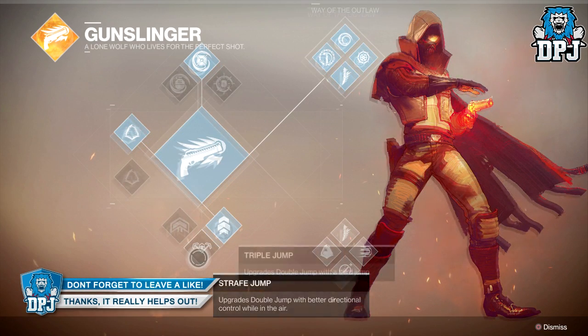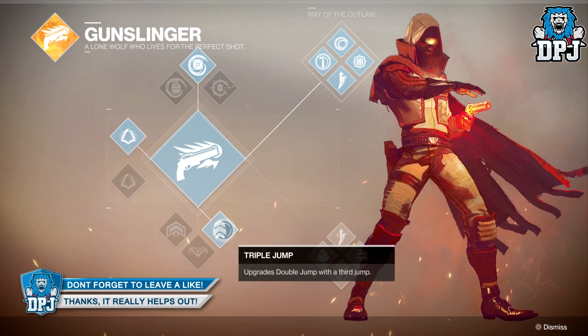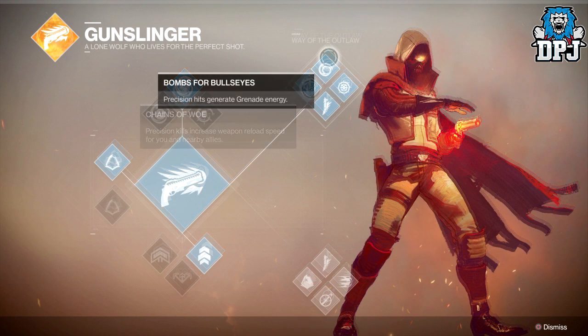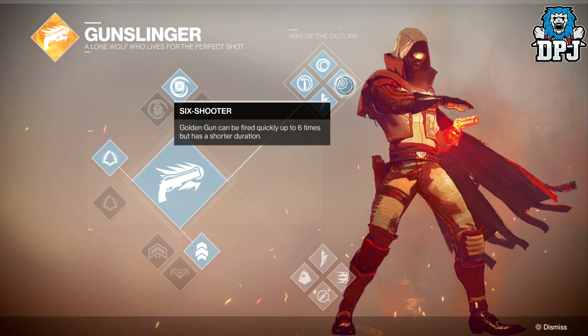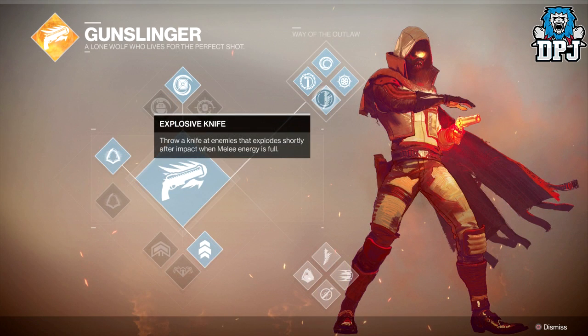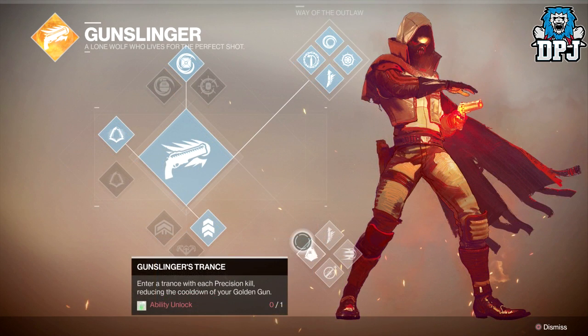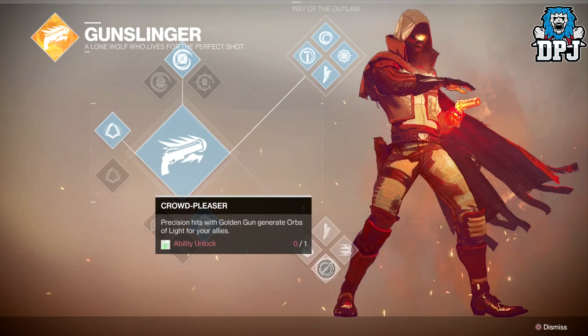You can then see two more sections. Here we have Way of the Outlaw. These two sections can't both be used at once, so it's either the top or bottom — both have great benefits though. On the top we have Chain of Wail, Bombs for Bullseye, Six Shooter — which is definitely new — Golden Gun can now be fired up to six times, and we also have Explosive Knives. Or you could use the bottom section, which offers Knife Juggler, Gunslinger's Trance, Crowd Pleaser, and Line Them Up.